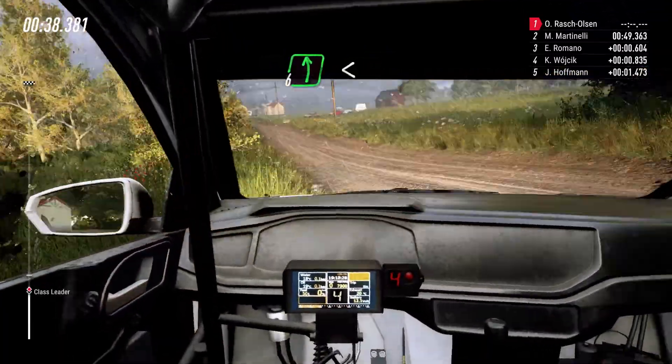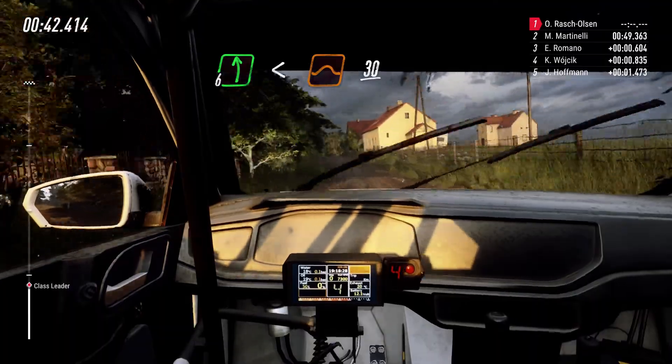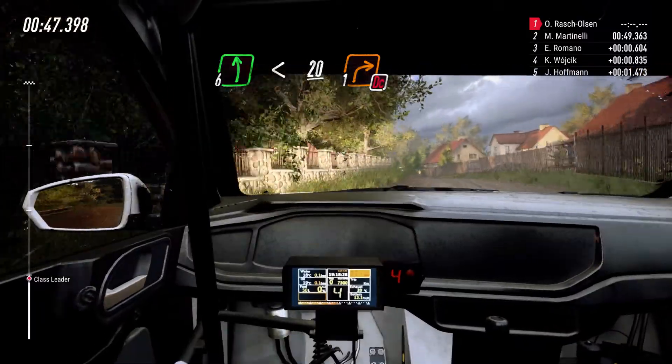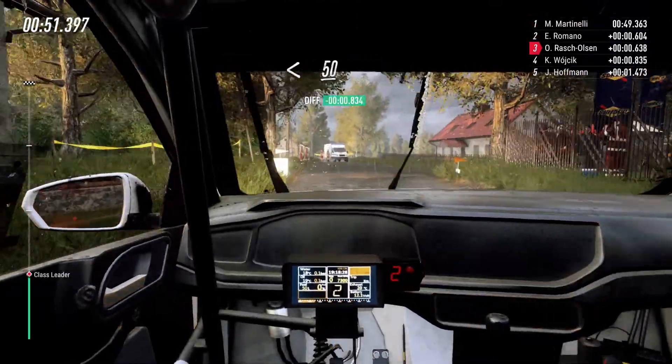Into 6 left, long. Open to the crest, jump, 30. Slow, 6 left, long, opens, 20, turn unseen, don't cut one right. Out. Opens, tarmac, 50.